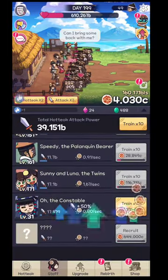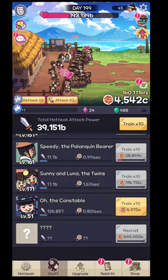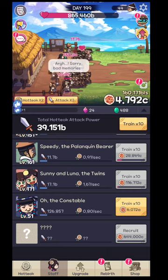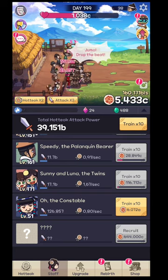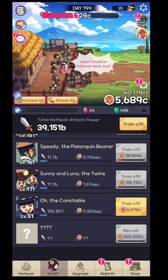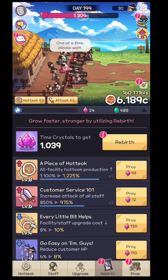You'll unlock different kinds of staff members, so try to unlock additional ones. The harder they are to unlock, the more powerful they'll be — heroes will come with higher damage. You will be able to hit rebirth eventually.